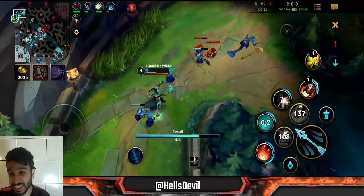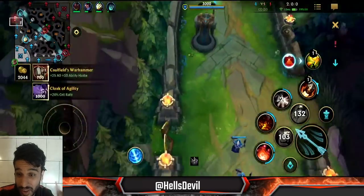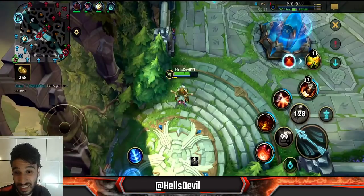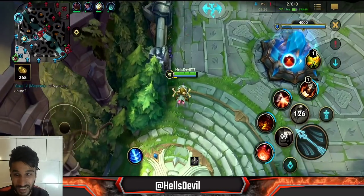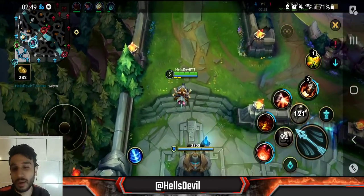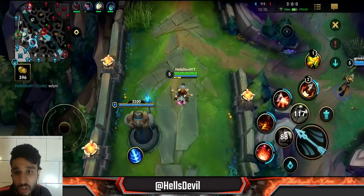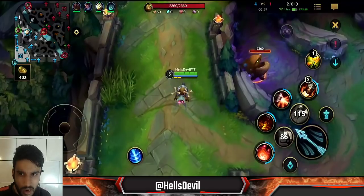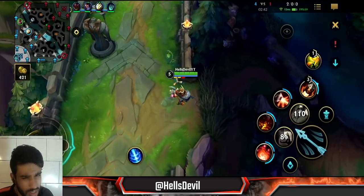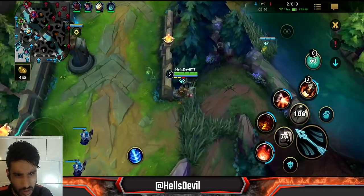Look at that - I just got two kills in the early game with Corki! If I didn't have the Champion rune right there I wouldn't have gotten a single kill. Are you guys seeing the power of the Champion rune right now? But test your knowledge - why did I pick Corki against what might be one of the worst matchups in the game? Look at the enemy champions and just observe.